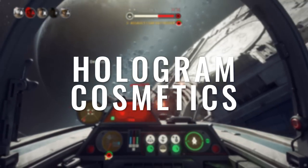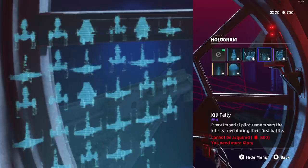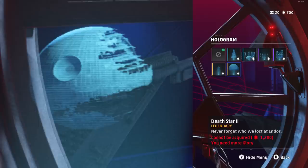Now let's move on to holograms. Empire side: The ISD Chimera, which is Grand Admiral Thrawn's ship. A Special Forces Pilot taking a knee on top of a TIE Fighter. Kill Tally — I think this is my favorite hologram on the Empire side. TIE Fighter Blueprint. Lord Vader hologram is probably the one I'll unlock eventually, because I have the Lord Vader Halloween spooky decoration bobblehead. And the Death Star 2 Under Construction.